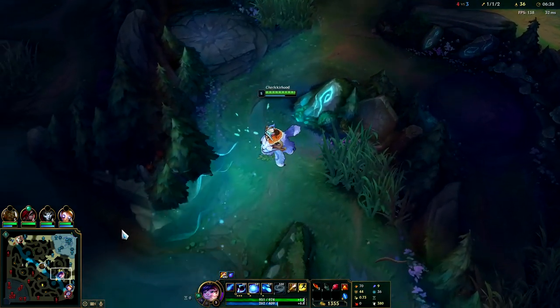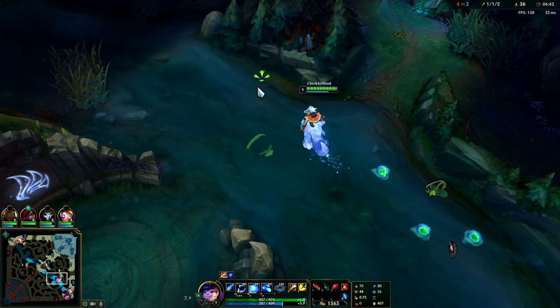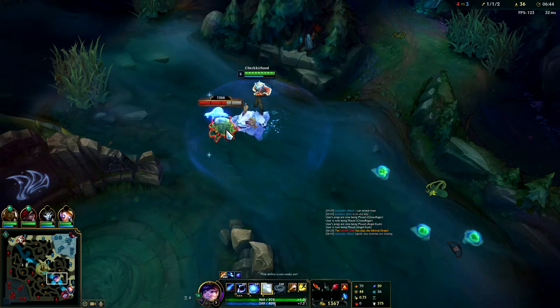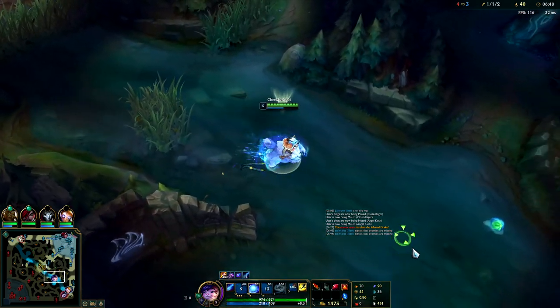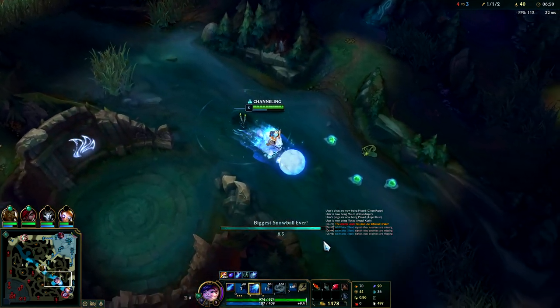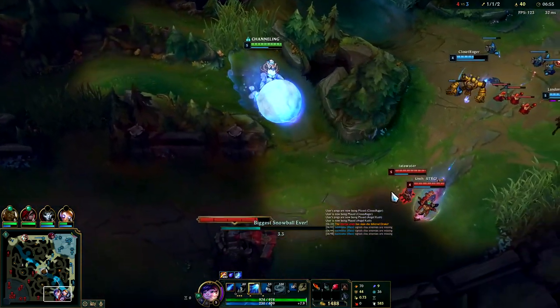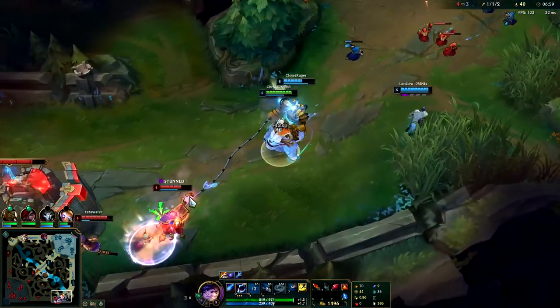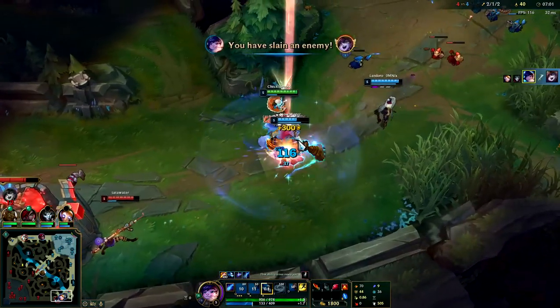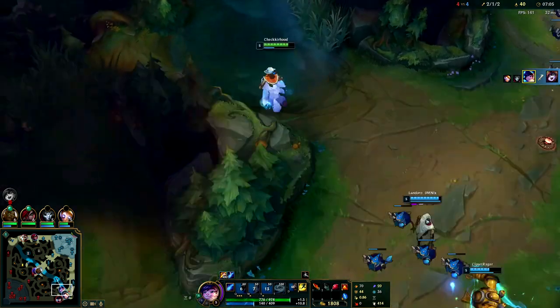I'll grab scuttle, it's coming up right now. Grab that real quick and then we'll speed up off of it — your snare will break its shield. Q, smite it, speed up off of it. It's really easy for hook supports like Nautilus, Thresh, and Blitzcrank to follow up on ganks. Bot lane is probably my easiest lane to gank.